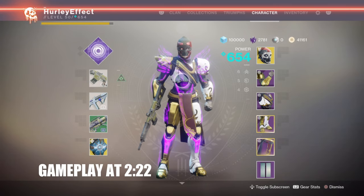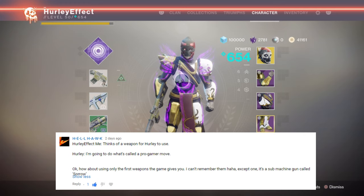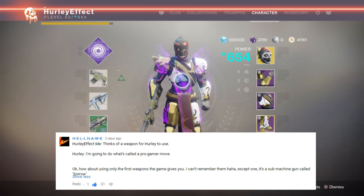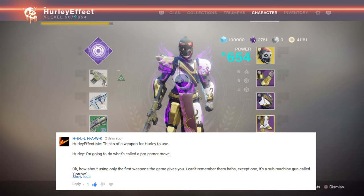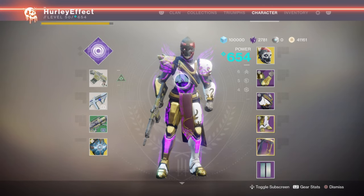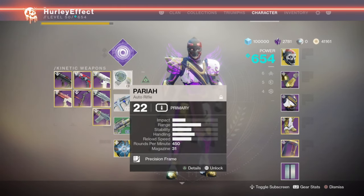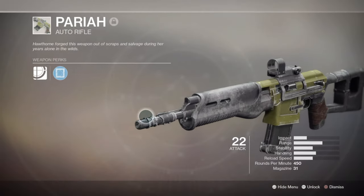Hey everyone. For today's Crucible video, we are using a loadout suggestion from Hellhawk, who wants us to use the first weapons the game gives you. This is not going to be entirely accurate, but I have already used Trap Was Chosen, so we don't want to do that again. So instead, we're going with the Pariah Auto Rifle, which — as you can see — 22 light. This is from the start of the game actually, I'm not pulling this from my collections. I actually like this auto rifle, so I kept it in my vault.